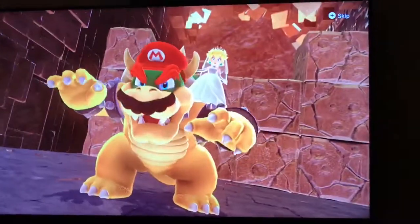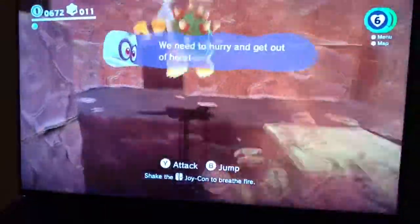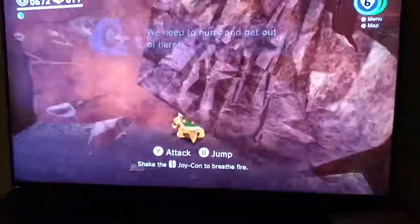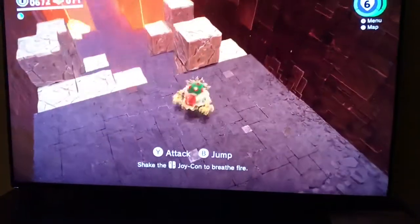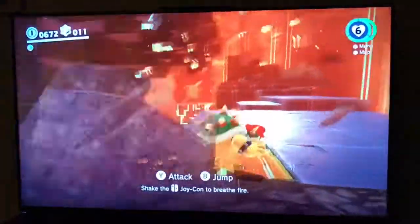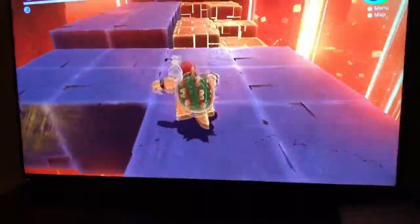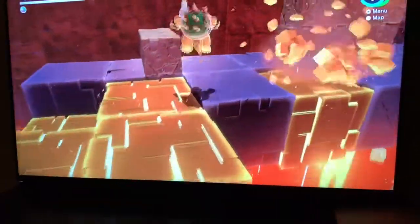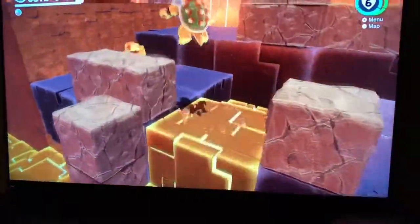Look how strong Mario looks as Bowser! If you shake your controller, he blows fire. If you press Y, he attacks. If you press B, he jumps. Breakthrough, breakthrough — I don't want to die. We're going on rocks now — Bowser opens it up and it's humongous. If you jump on these or hit them with your claws, it will just kill them.